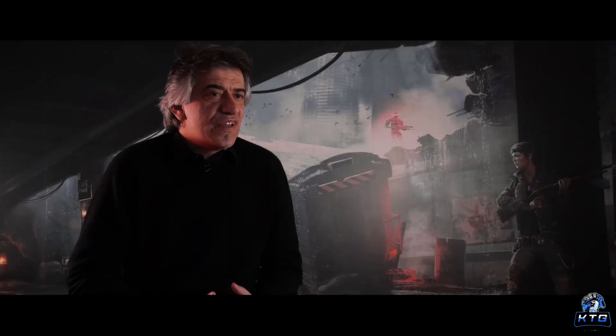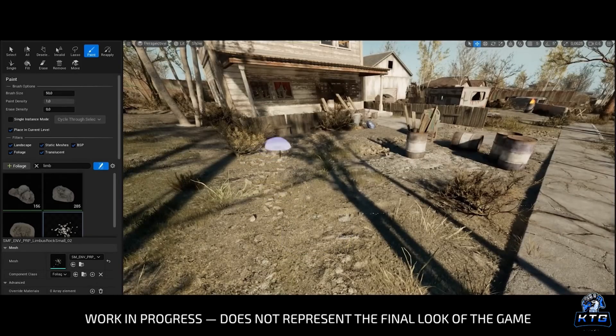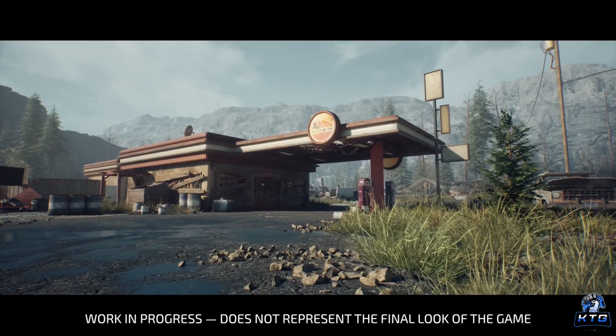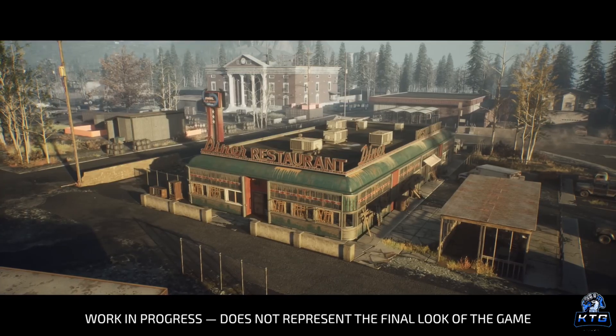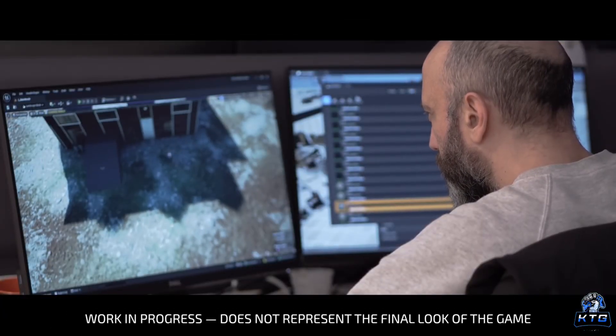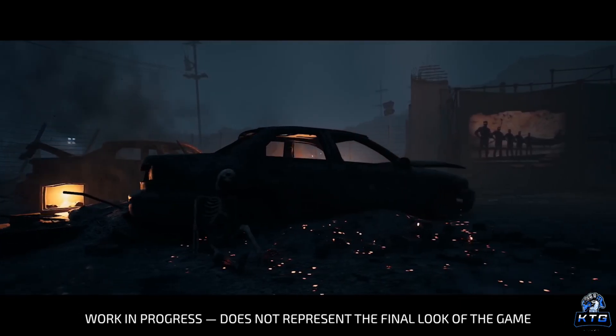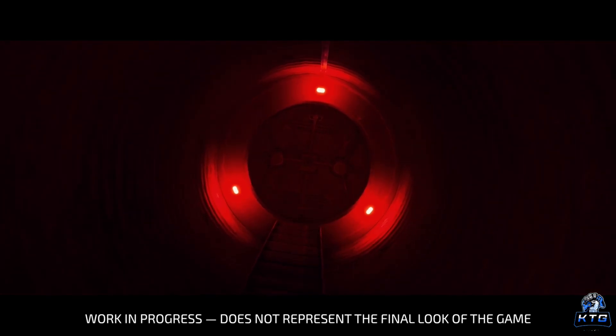Terminator Survival is powered by Unreal Engine 5, which allows for impressive next-gen visuals. The game showcases highly detailed environments — whether you're sneaking through the ruins of a city or braving the wasteland, the lighting effects, environmental textures, and character models all contribute to an immersive experience. The visual design reflects the dark, gritty tone of the Terminator universe, with wreckage and devastation everywhere. Skynet-controlled areas feel oppressive and dangerous, while human resistance camps offer small, flickering signs of hope.